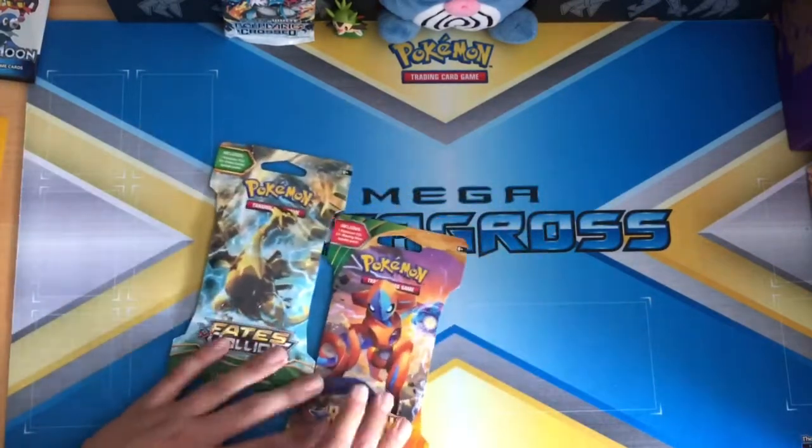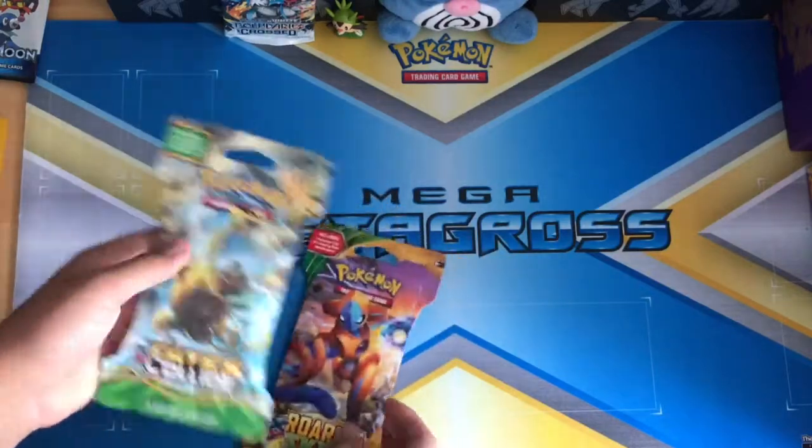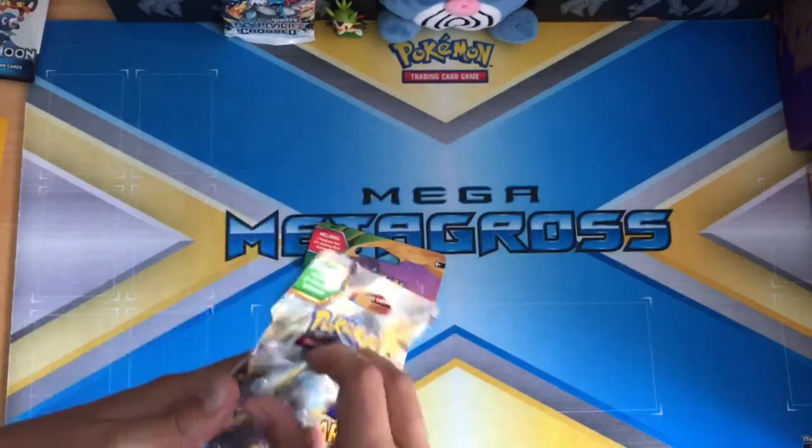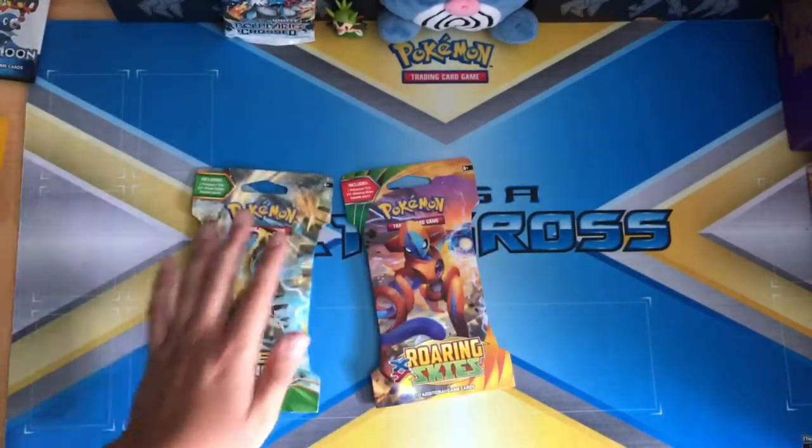I was gonna get an Evolutions, but that's fairly new. So I just picked a Fates Collide — it has one of these wrappers on it — and then Roaring Skies, just because I haven't opened that in a while.